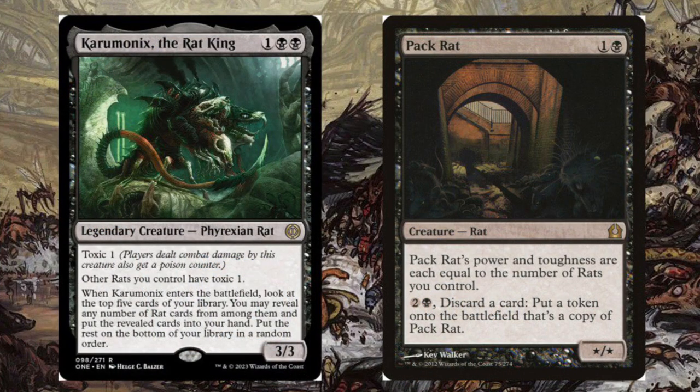Pack Rat is one of Magic's most unique and powerful creatures, and with Phyrexia: All Will Be One continuing to print more Rat Tribal cards, we could soon see the return of Pack Rat to the front of a metagame. I'm Commander Crane, and thanks for watching.